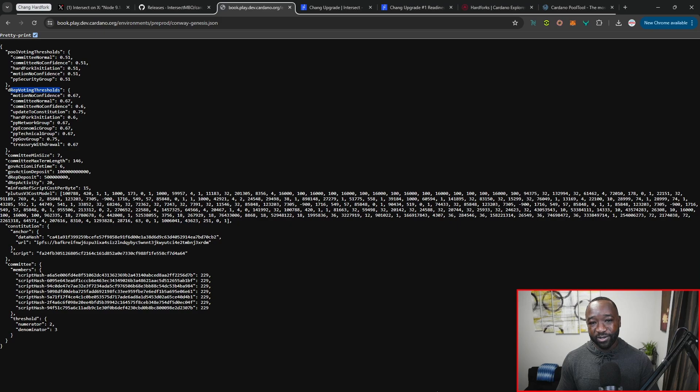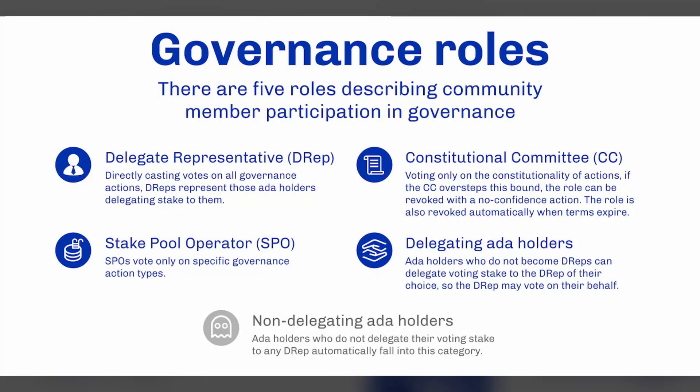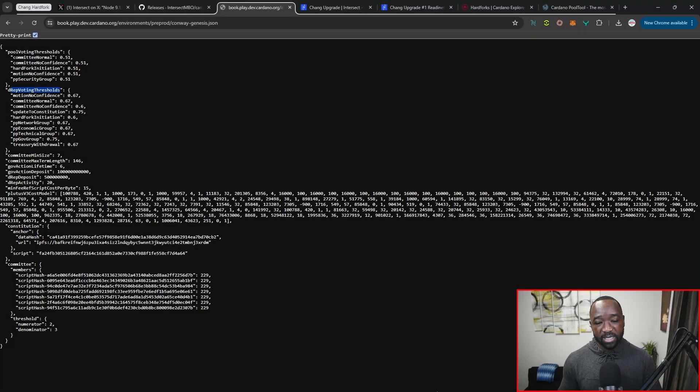Their job is basically to make sure that any proposed governance actions fall within the bounds or the rules of the active Cardano constitution. I'm going to provide more content breaking down the actual constitution as we've already begun to see more iterations of it.